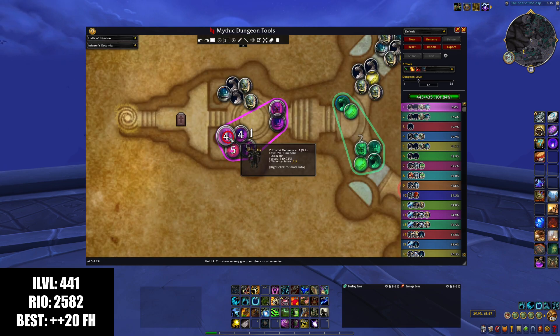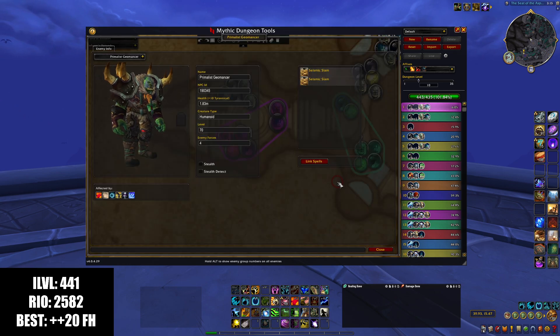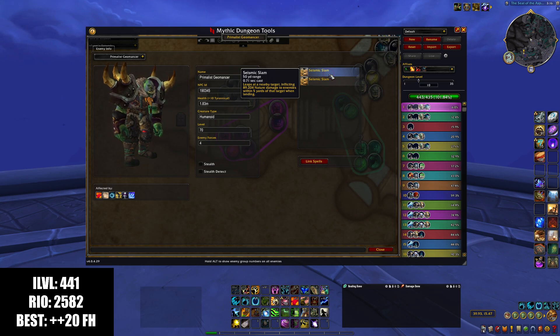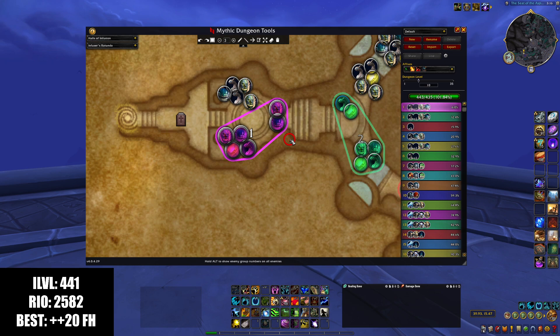You'd think the Geomancers jumping around at random players would make them easier to handle in Sanguine because they move themselves out of it. But the windup for the Seismic Slam is actually pretty long — 0.71 seconds doesn't sound like a lot, because it's not — but what takes a long time is the slow float they do when they glide through the air, defying the laws of physics. That entire time they're being healed by Sanguine, so they're a bit annoying. You can knock them back while they're in the air, but I would save my Typhoon for something more important.